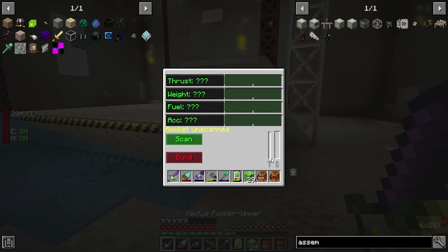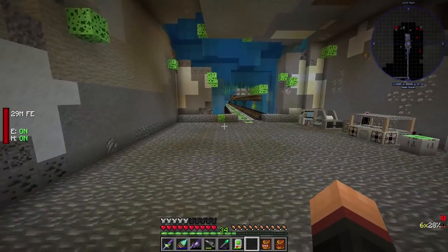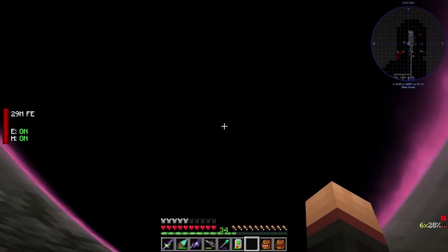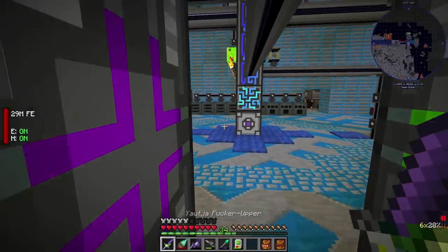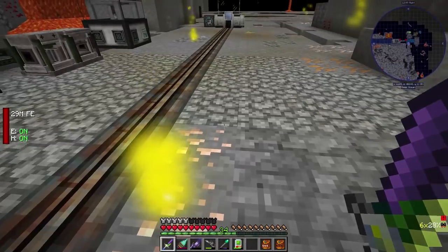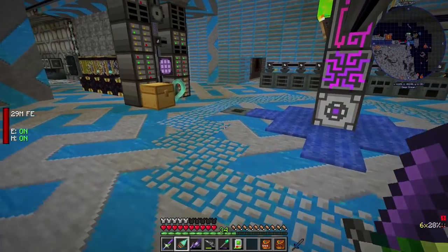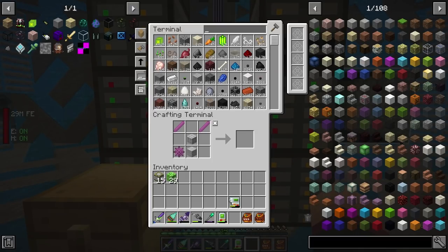Scan. Oh wait — thrust, weight, fuel, acceleration. Okay. Let's put together what I would consider something that's remotely rocket-shaped with pieces that would be considered — I can't fucking speak today, or ever. Let's try to put together as tiny a little rocket first and then scan it.